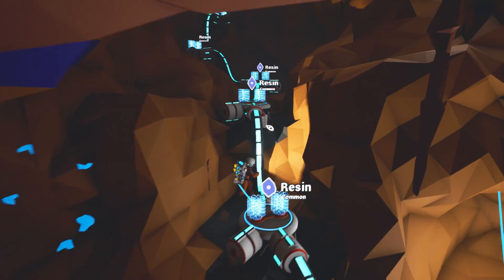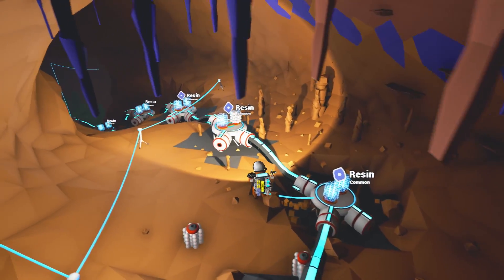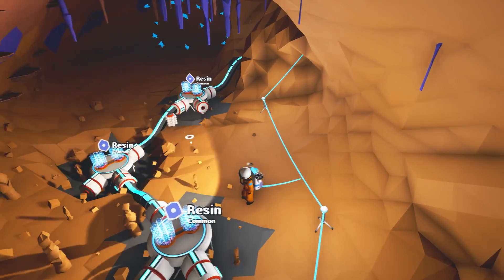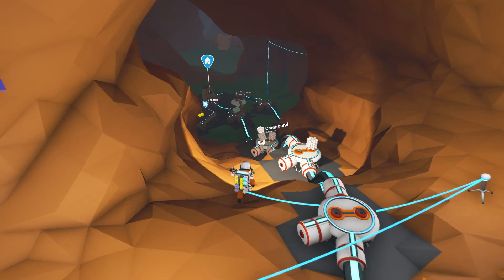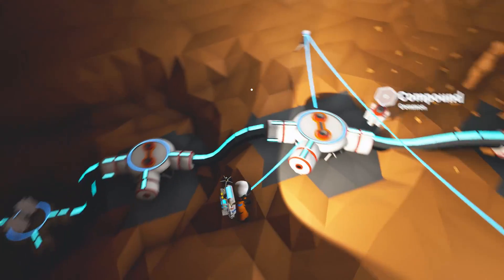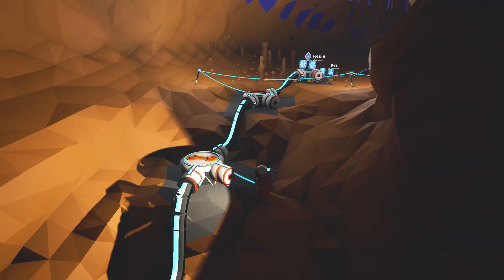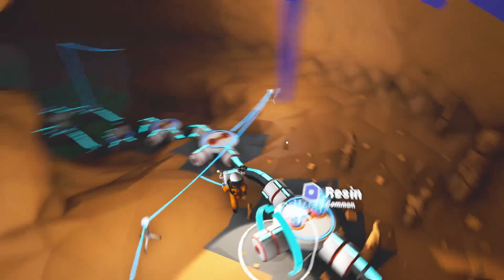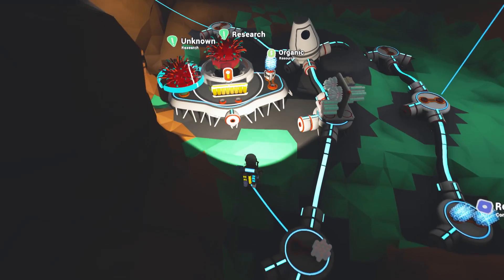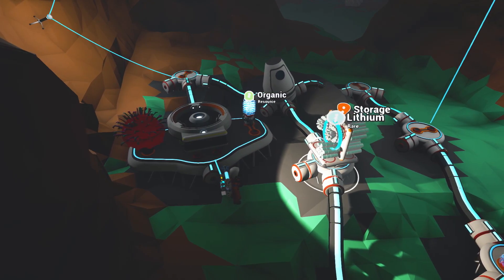There was just a couple of rare resources - some lithium and some titanium, which are going to be very useful for us. Previously, we've noticed that once you build a little connector off of these nodes, you can no longer turn them into platforms. Those ones up there seem to have kept it - I think that's a bug. All of the green ones gave us lithium, all of the red ones seem to be giving us titanium.